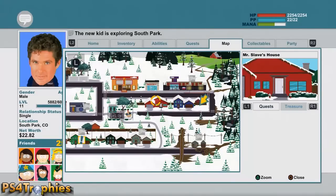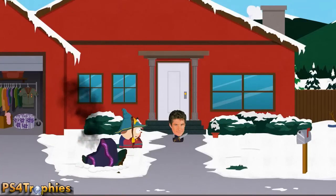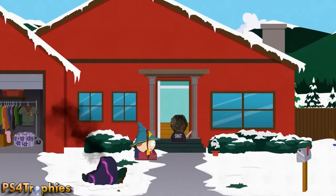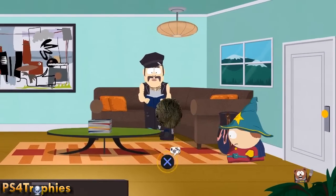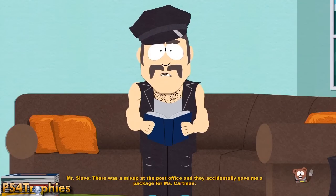Hey guys, I am showing you how to get Mr. Slave's Rawhide Whip summon, and this will lead into the Inside Joke trophy guide. First, to get the summon, you need to go and talk to Mr. Slave in his house, and then he's gonna send you on a quest to the post office.